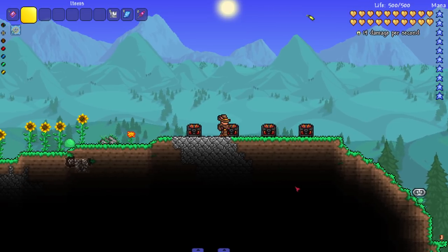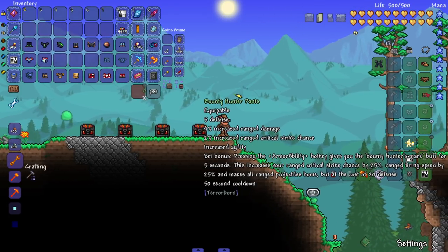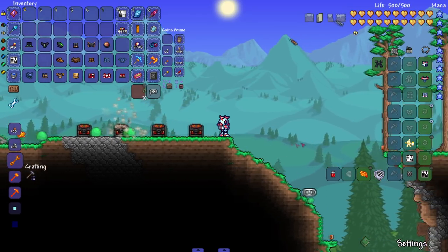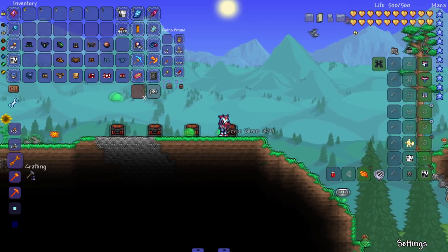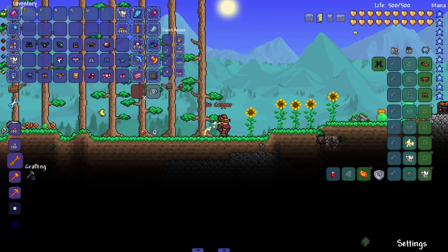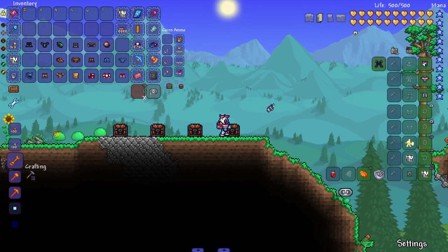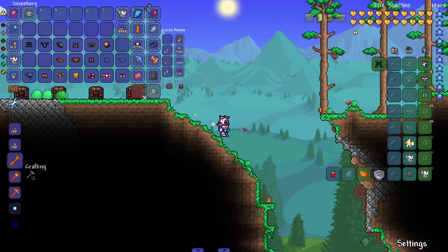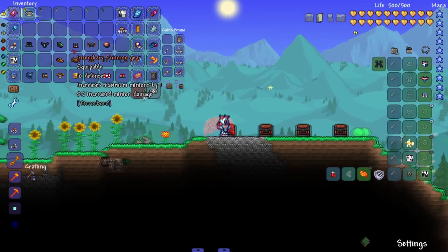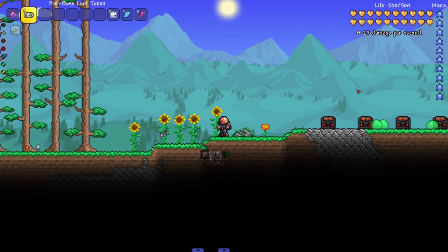Next, the Bounty Hunter set - damn I look cool as hell, give me a revolver and it's over. It's a ranged armor set, of course. Then the Sanguine set - another beautiful armor set with a hood. When you can't see the character's face, the armor goes hard 99% of the time. I'm telling you bro.